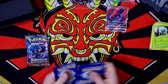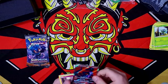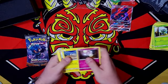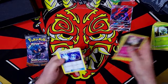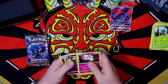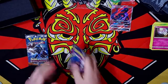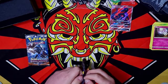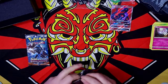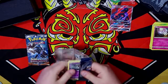Morelull, Shuppet, Oddish, Dynamo, Mudbray, Metal Energy, Super Scoop Up, Electabuzz, Espurr, Reverse Holo Toucannon, and Shiinotic. I don't have a fairy deck either, so it's not of any use to me whatsoever. We still need a Salandit so I can actually use this Salazzle. That's the thing I don't like about GXs — with EXs you don't need to evolve, but GXs still need to evolve, which is quite annoying.